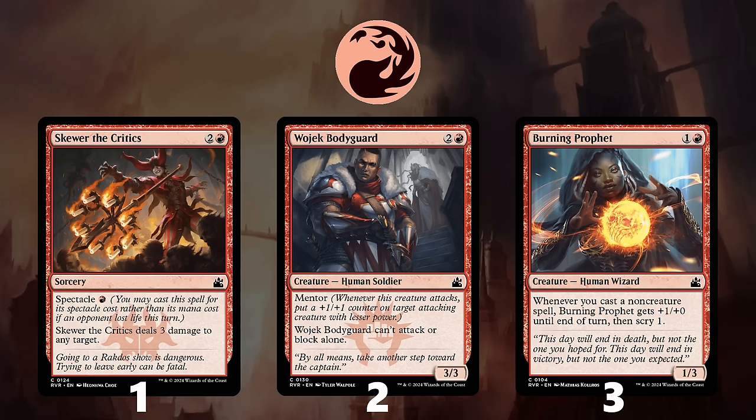At number 3 is Burning-Tree Emissary, which can filter through your deck while being a decently sized attacker. It needs you to have some non-creatures, but if your deck meets that criteria, it's an excellent turn to play.